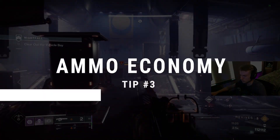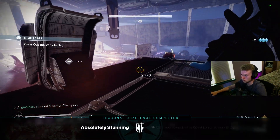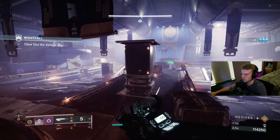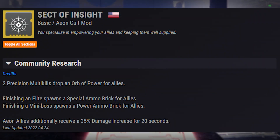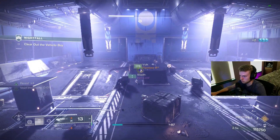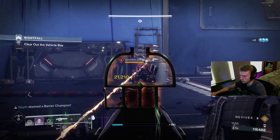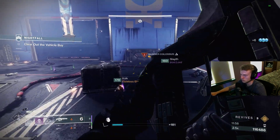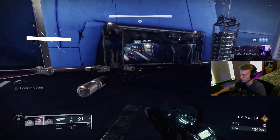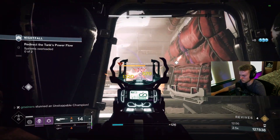Tip number three is worrying about your ammo economy. GMs are way easier if you have an abundance of special and heavy ammo to take out champs and mini bosses. You also don't want to go through an entire GM and then show up to the boss fight with nothing to kill it. Having one player on Aeons with the Sect of Insight mod allows you to generate special and heavy ammo on finishers. You could also just run special finisher — this will work with Aeons, or you can just use this if you only want to rely on special ammo. Aeons are specifically strong in GMs because each champ that you finish will drop a full heavy brick. We also like to match our heavy weapons with the active burn of the strike, so we're dealing 25% more damage than normal with it.